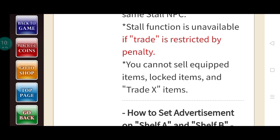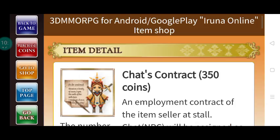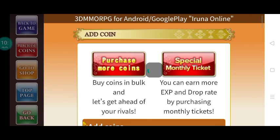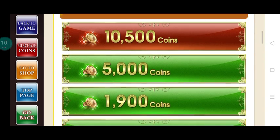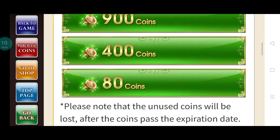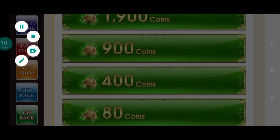You cannot sell extra items. Chat is 350 coins. You can check how much coins cost by tapping 'purchase points' to see the pricing. Thank you for watching guys, that's it for today, bye!